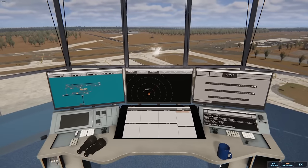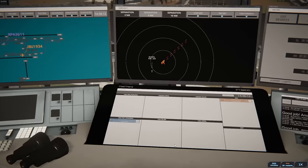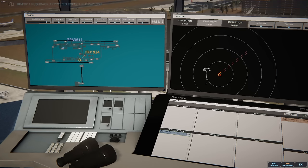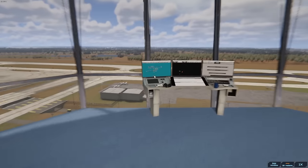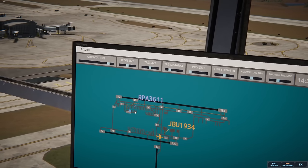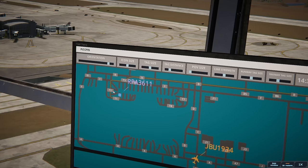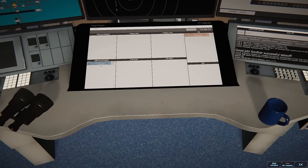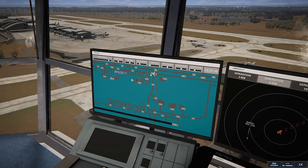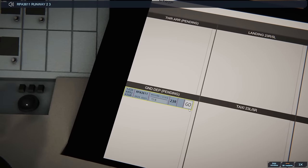Pretty successful so far. Raleigh Ground, Brickyard 3611 with information Mike, requesting push and start. Brickyard 3611, pushback approved, expect runway 23 Right. Their taxi is going to be Tango 2 Bravo. JetBlue is kind of moving on the taxiway. Raleigh Ground, Brickyard 3611 ready to taxi. Brickyard 3611, runway 23 Right via Tango 2 Bravo.